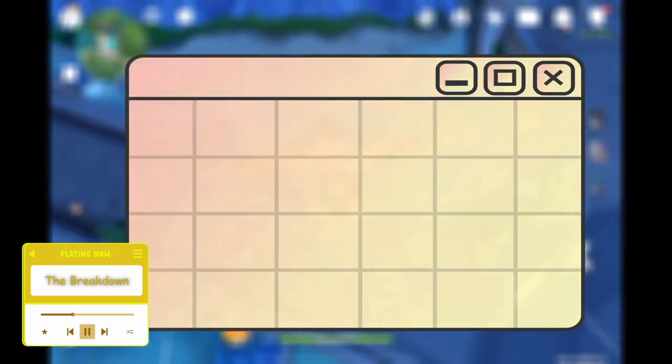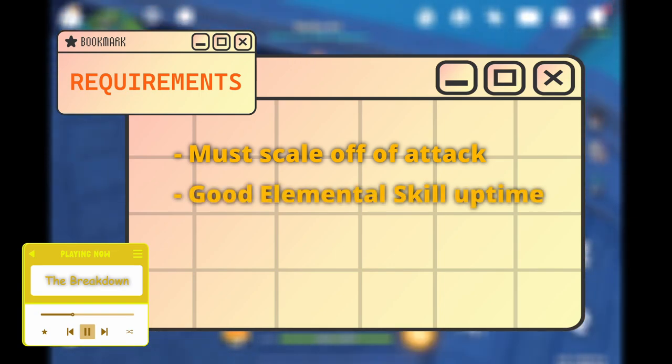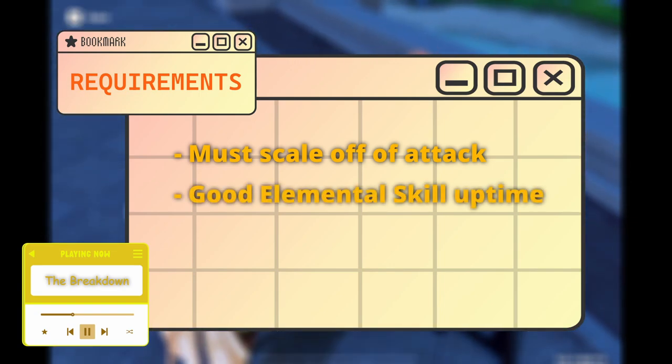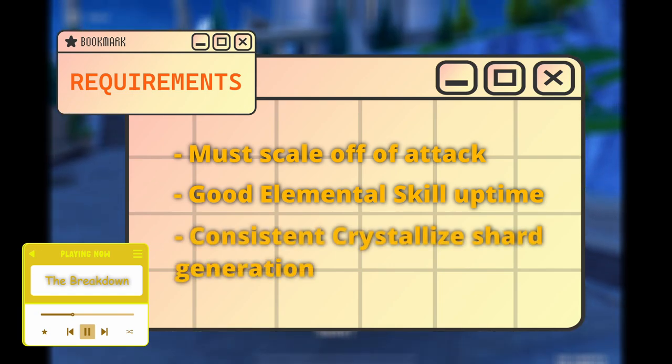There are three hard requirements for the Nighttime Whispers set. The Geo character in question needs to: one, scale off of attack; two, have an elemental skill with good enough uptime on activation; and three, be able to produce Crystallize shards pretty easily. So I'll see if the characters meet these requirements.